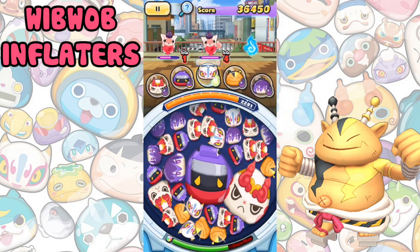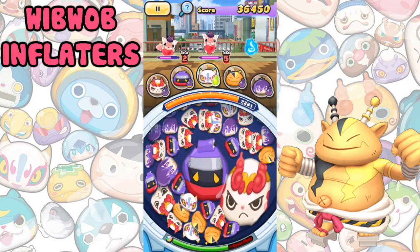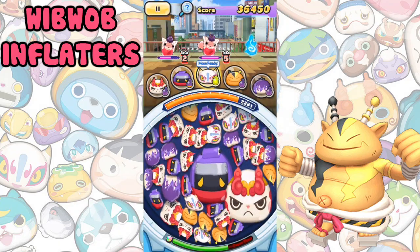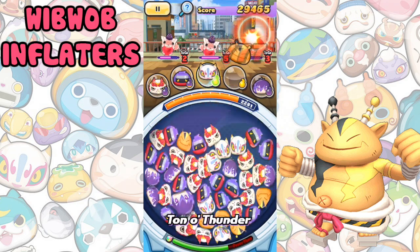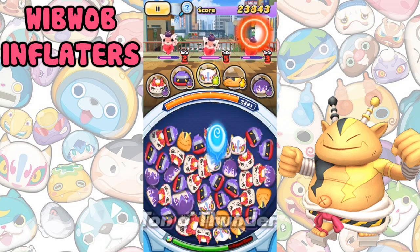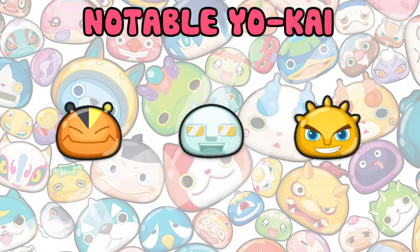Wibwob Inflators make two random size-one wibwob on the board much bigger, depending on the saltimate level of your inflator. These Yokai are pretty good for building up a quick saltimate or for making bonus balls for star missions. In our version of Wibwob they haven't reached their full potential, as there is a legendary in Puni Puni, the Japanese version, that outclasses every inflator. But for now, good inflators include Signaton, Mimikin A and Rare Light for early game.